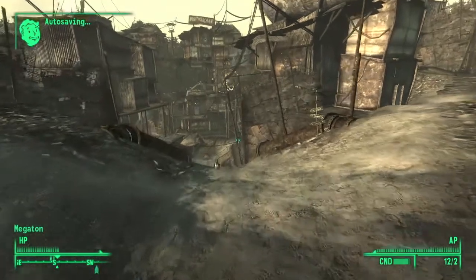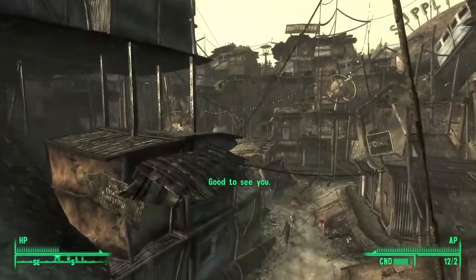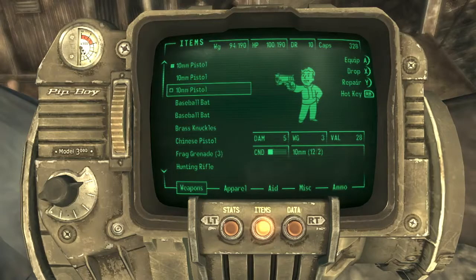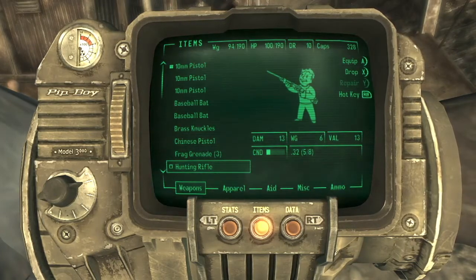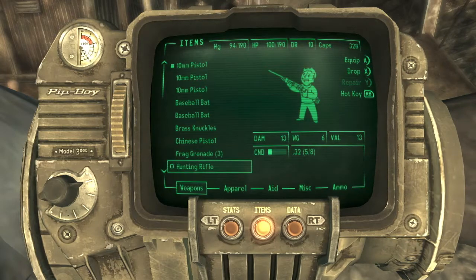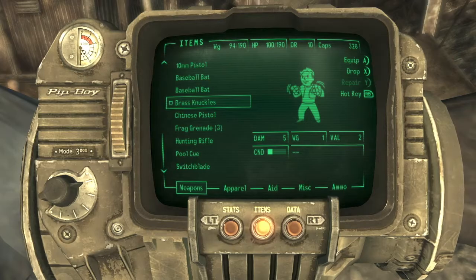But we are going to explore Megaton a little bit. Here's Megaton — the sheriff's down there. I did go get a hunting rifle, and then I also got in a shootout with some raiders, which gave me this pool cue, this switchblade, and these brass knuckles that I'm probably never going to use.